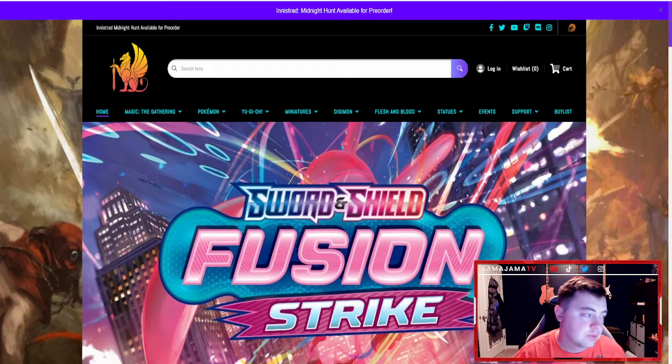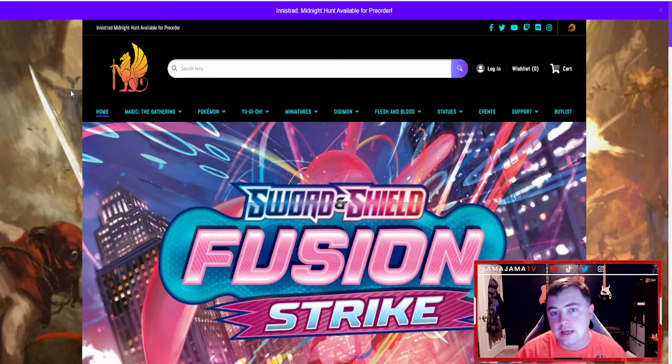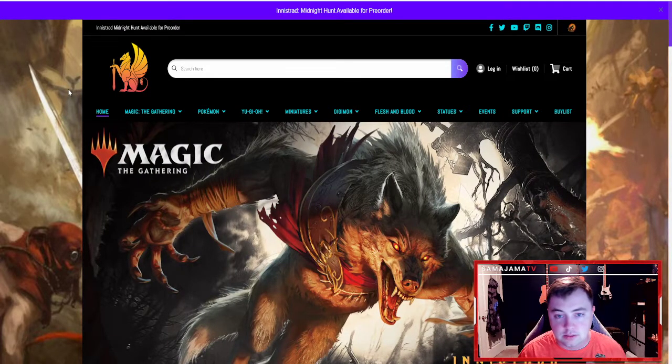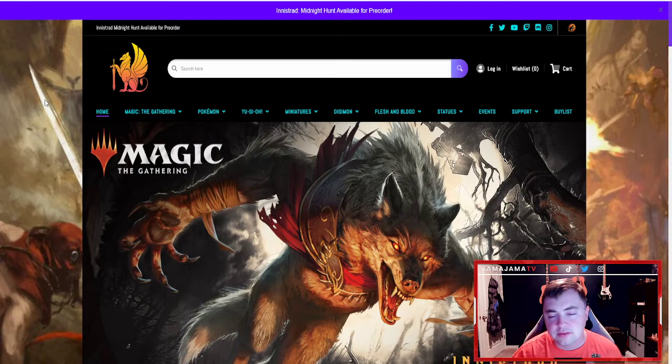The second thing is talk to your local game store. For me, our local one is Cape Fear Collectibles — shout out to them, I'll leave a link in the description below. They're awesome. Most local game stores are going to be your best resource, especially with Flesh and Blood. The difference between Flesh and Blood and Yu-Gi-Oh!, Pokémon, or Magic is there's no online client. There's no Flesh and Blood Arena to play on. Flesh and Blood is meant to be played in person — that's the reason they named it Flesh and Blood. They want it to be an in-person trading card game, and with that it creates its own new set of challenges.